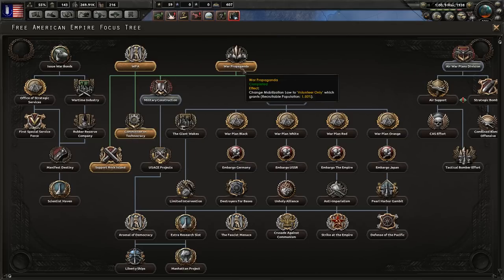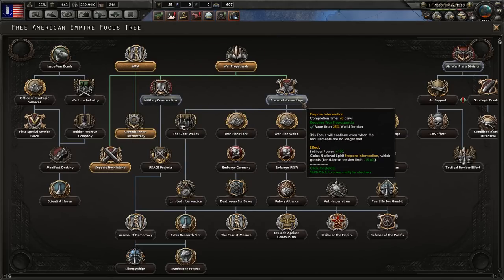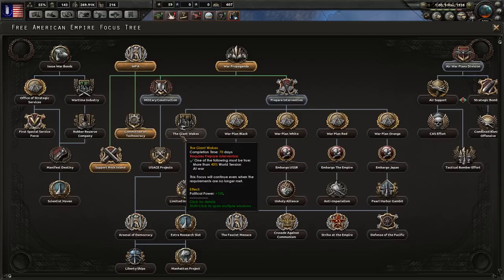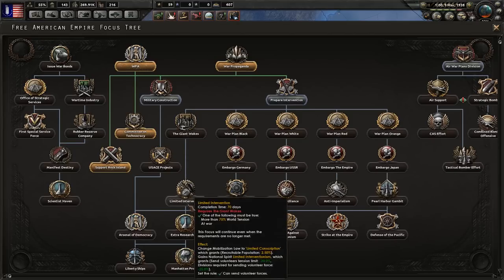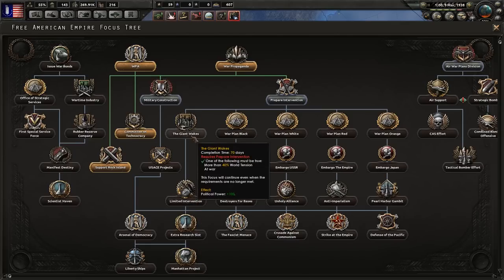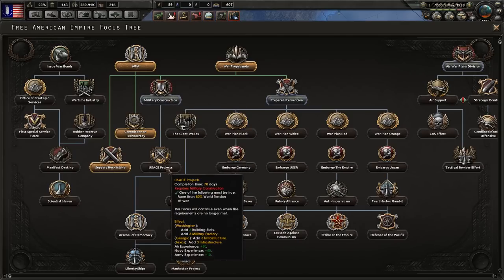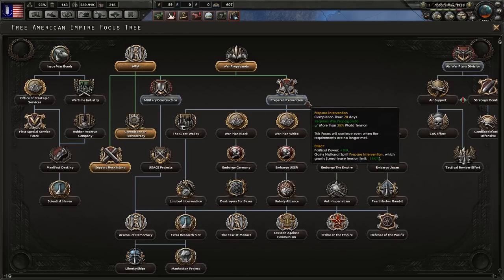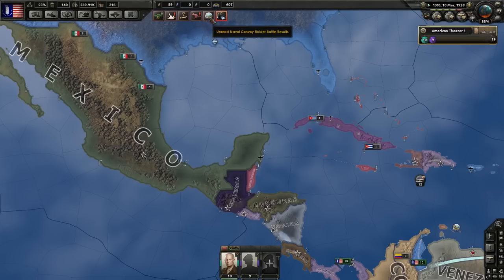War Propaganda changed our manpower laws. Prepared Intervention is useful for the extra political power. The Giant Wakes focus leads to the extra research slot, so I would recommend going here, here, here, and here to get that extra research slot.